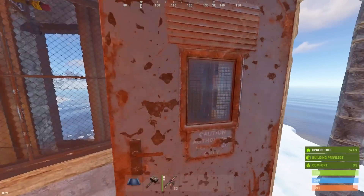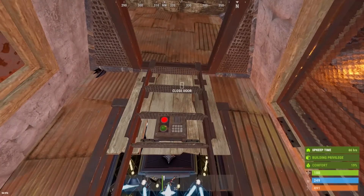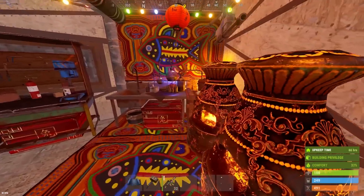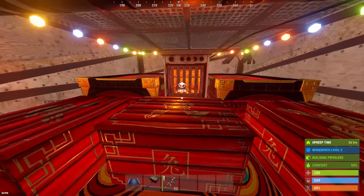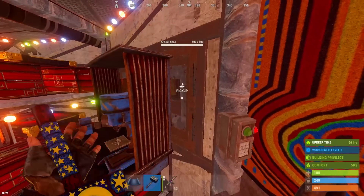Going into the airlock, you'll see we have a ladder hatch leading straight up to the shooting floor. This will allow you to get down quickly and loot any bodies if you kill anyone passing by. Inside, the second floor is extremely spacious — there's room for furnaces, mixing table, level 2, and a bunch of storage. And hidden behind the workbench, we have our large battery.